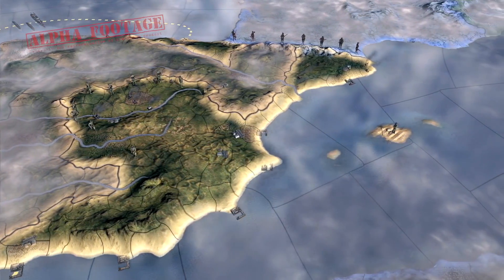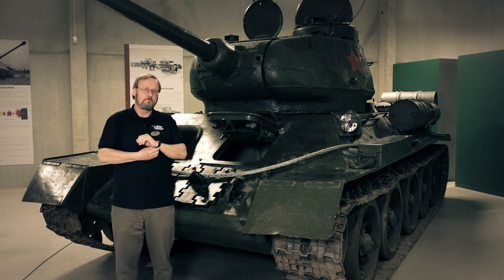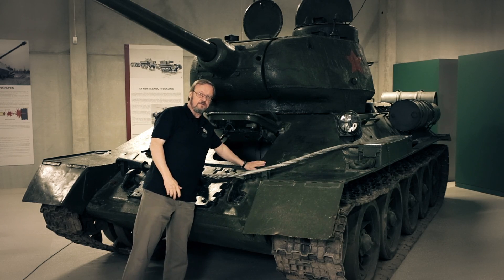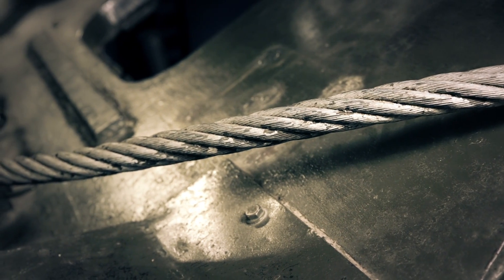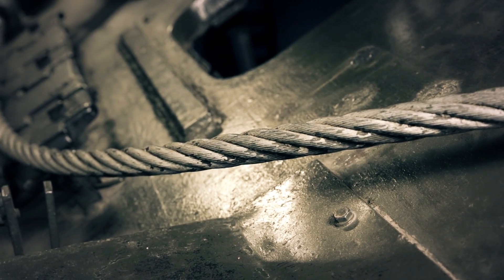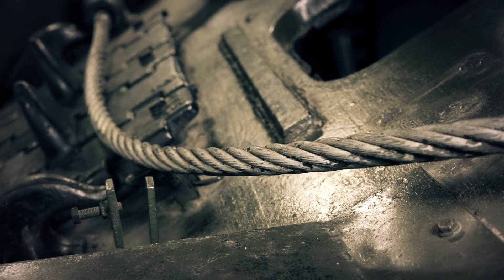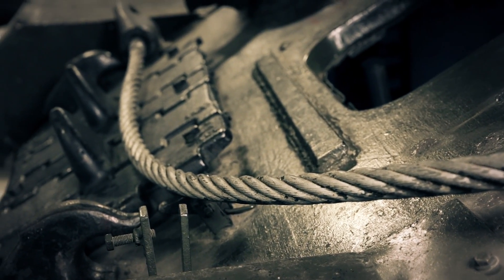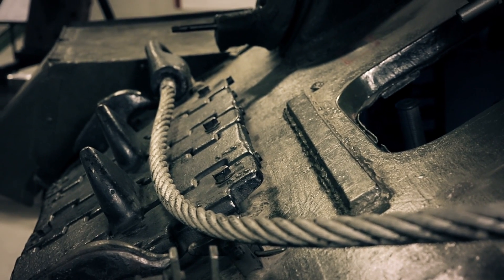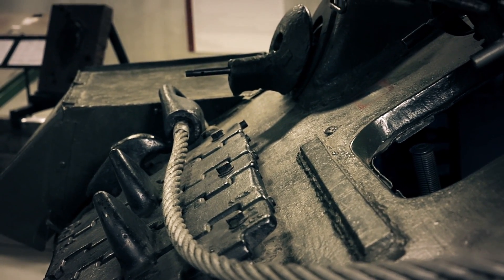If you ask anyone in Russia or Ukraine today about which tank was the best tank of the Second World War, they will always answer T-34. This tank was fantastic when it came in 1940. When the Germans attacked in 1941, they didn't know this one existed. It has great armour and a sloped front, which meant that when the Germans fired their tank guns, the shells would bounce off the front. It had a 76mm gun, which at the time was the best tank gun of all.